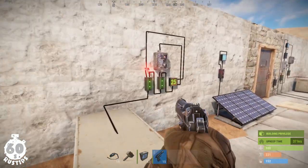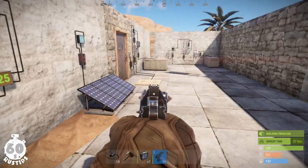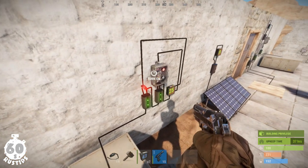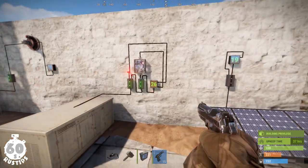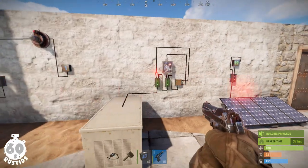You could also use the counter with the counting function, together with an HBHF sensor, a pressure pad, or a laser, to see how many players have passed through a certain area when you are offline. Here I'm using a laser, and you can see that every time I pass through, it will increment the counter.